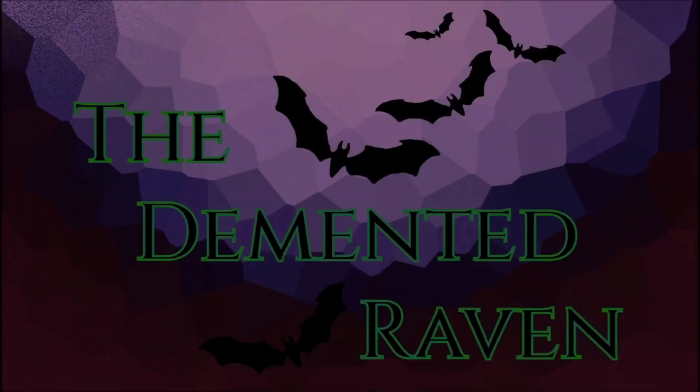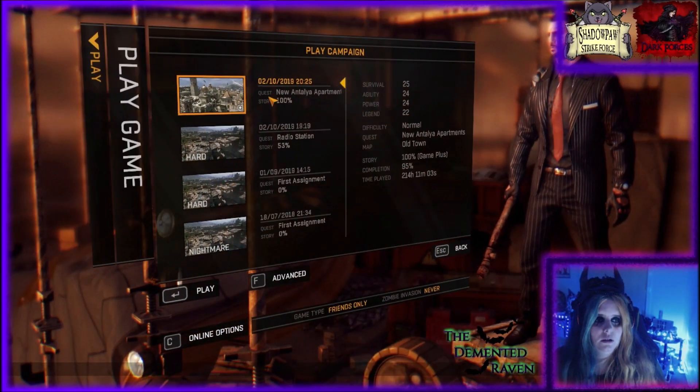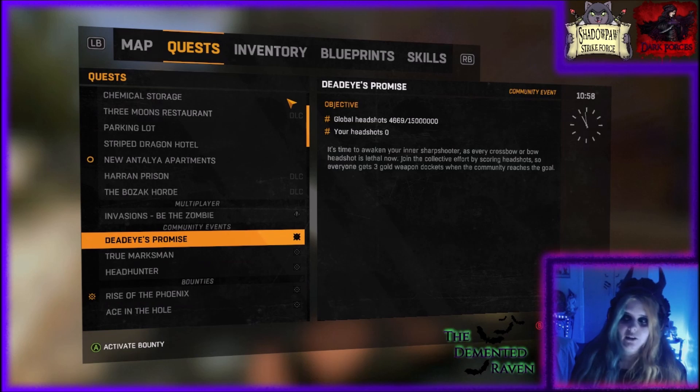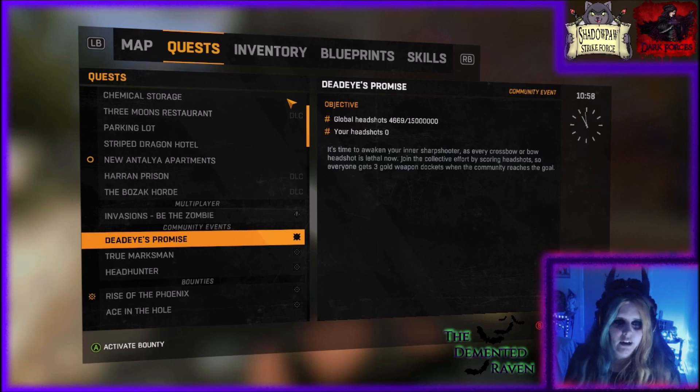We shall get into the game, shall we? Alright, we've got our Dawn. Let's go, here we go — Dead Eyes Promise. When I saw it, the tweet was up three minutes ago. Look how many kills there are already. That is one hell of a community. It's time to awaken your inner sharpshooter — if every crossbow or bow headshot is lethal now.